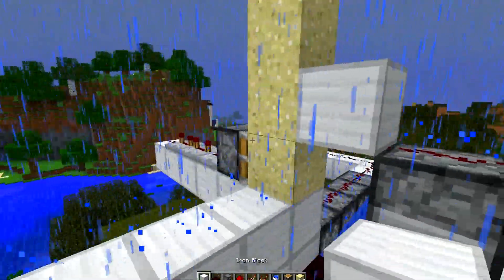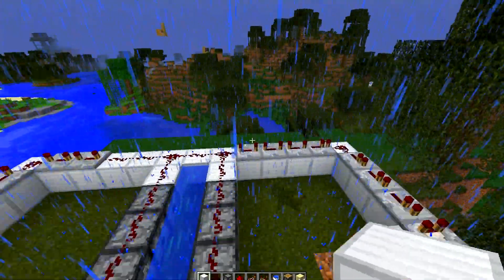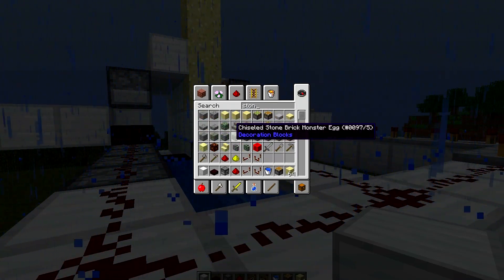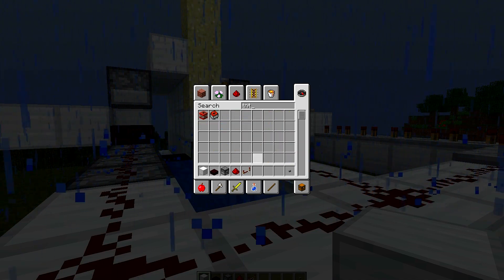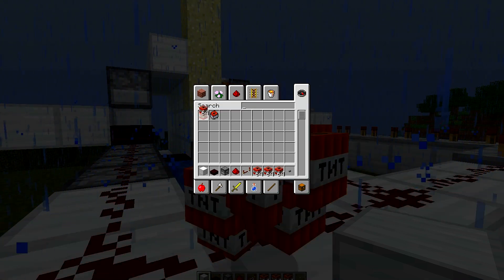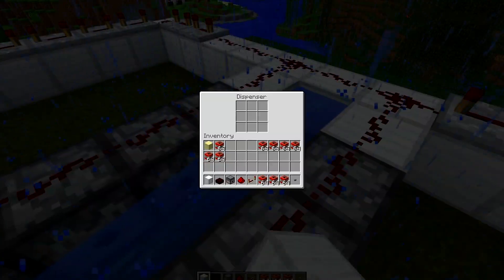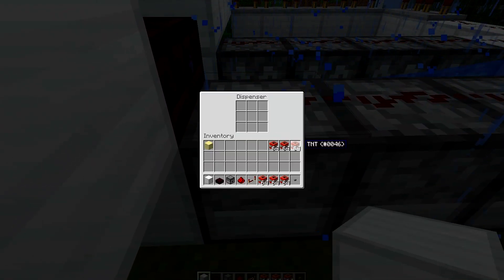Now to finish up the barrel — I usually wait until after to finish up the barrel. I'm going to stack this one up three high, right here and right here. I'm using iron blocks for this tutorial; you can use whatever block you want to build your actual cannon. Now that I've got it all done, I'm going to grab myself a button and some TNT. You're going to want to fill every one of these dispensers with TNT. You don't need to put 64 in each, but I'm going to put 64 in because I'm in creative mode.